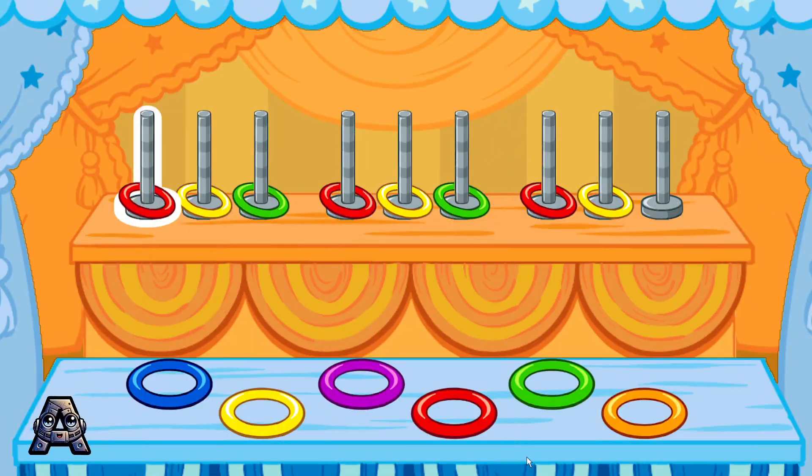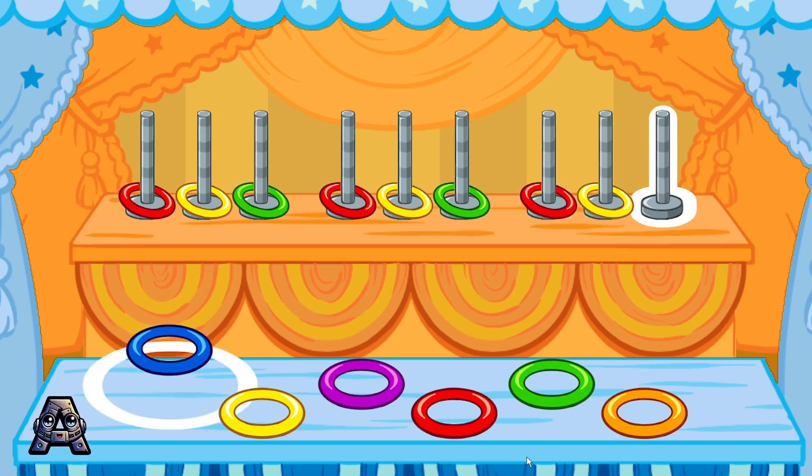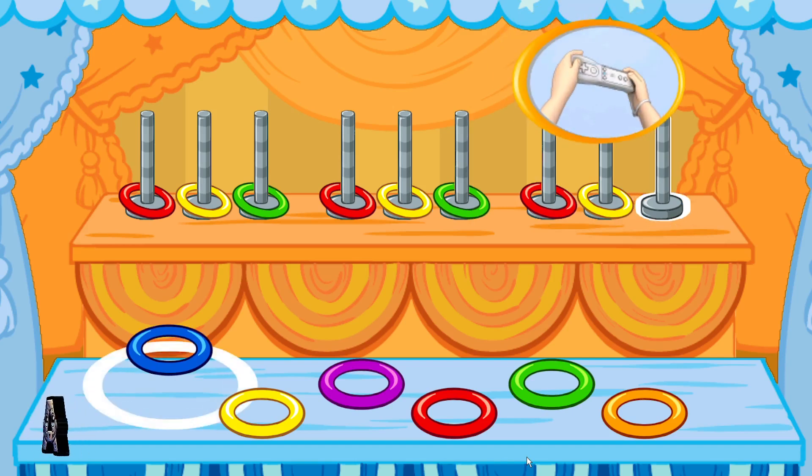Here's another pattern to fix. This pattern goes red, yellow, green, red, yellow, green, red, yellow. To choose the next color in the pattern, tilt your Wii Remote back and forth, then jump.